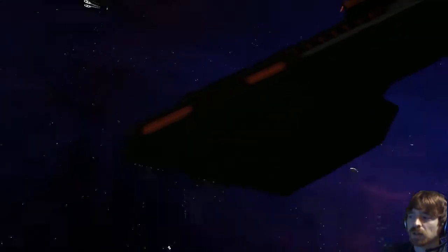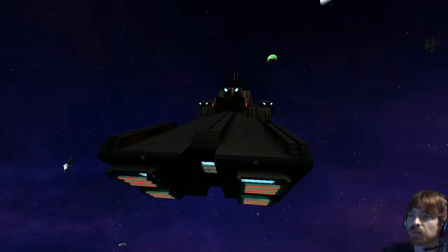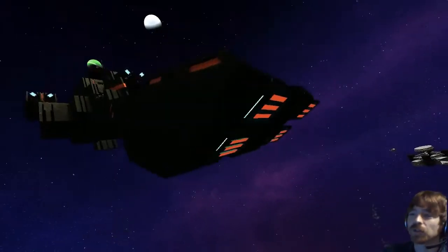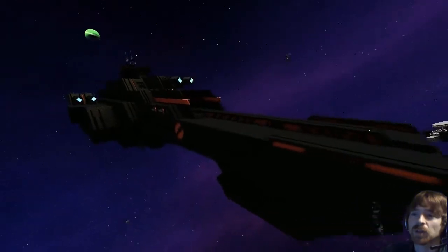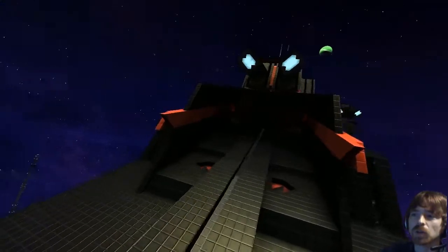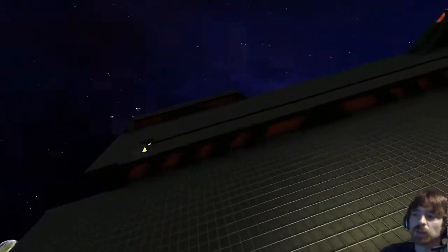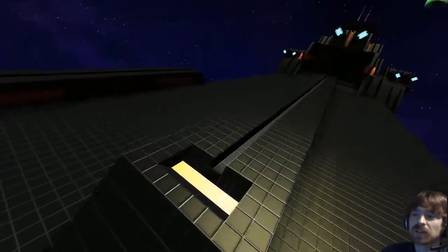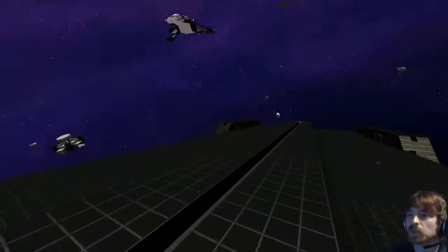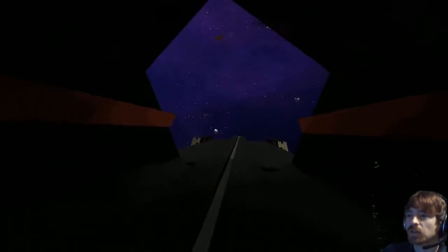There it is - 'Astro' is written on the side. I'm hoping the other side is going to be lit a little bit better. This texture pack is really favoring your choice of hull for sure. Coming around here - it's got a hangar launch rail. Oh lovely, that's beautiful!